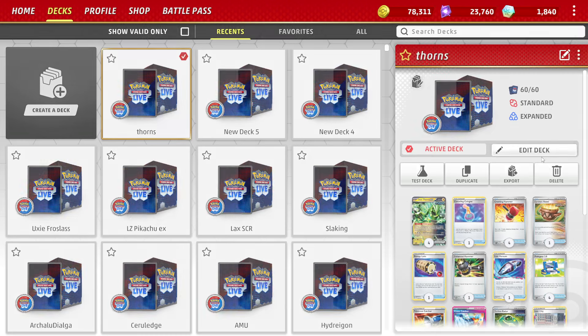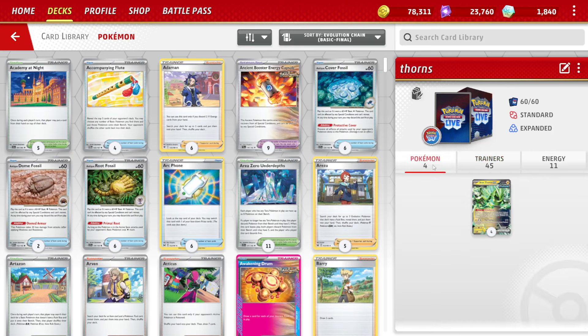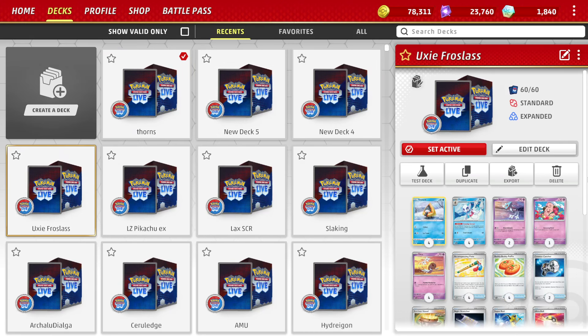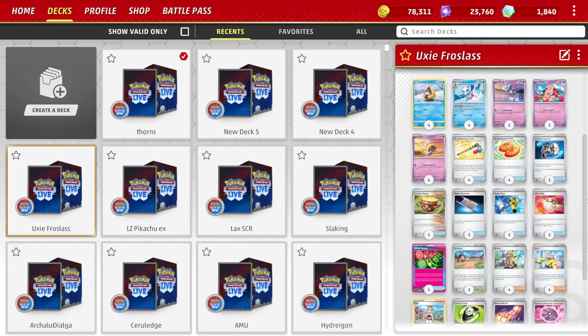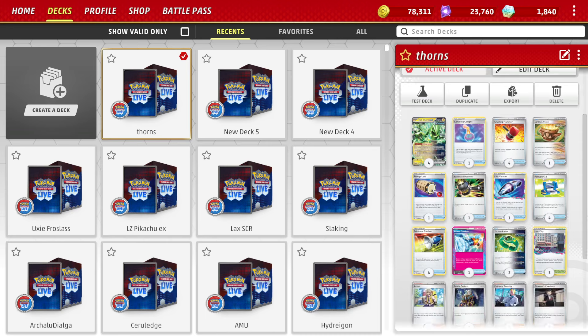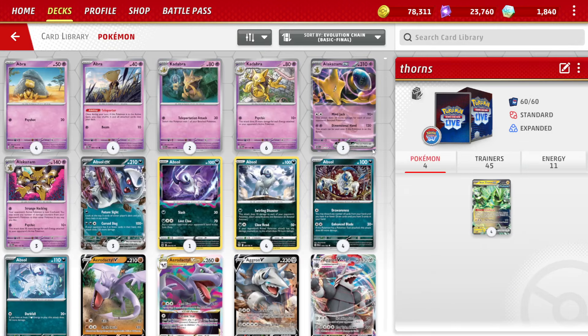Hey everyone, it's 10 Types and today I'm playing Iron Thorns EX. I decided that last time - yesterday's video - I played a pretty exciting deck, what I consider an exciting deck. We saw Frostlass where it's a fun spread deck, kind of a rogue deck, a single-prize deck, pretty solid. With some new cards I go back to a bit of an older deck here with Iron Thorns EX.